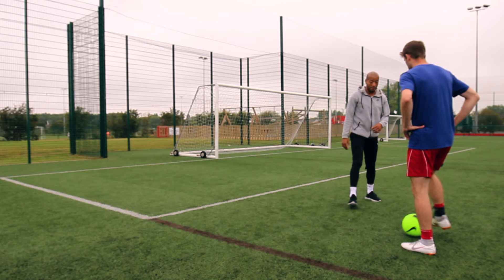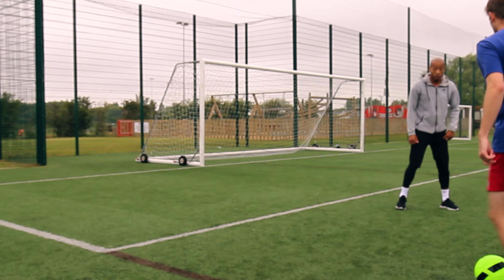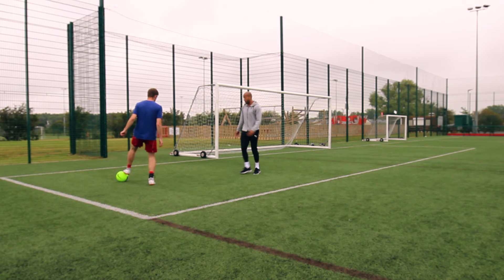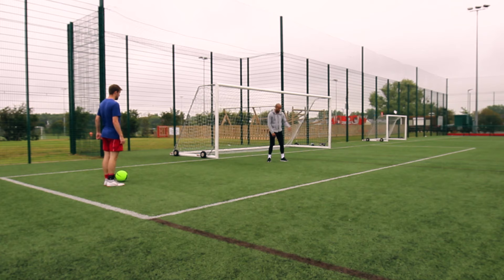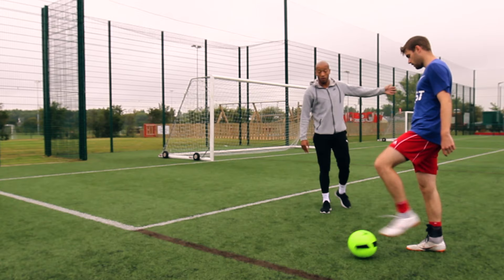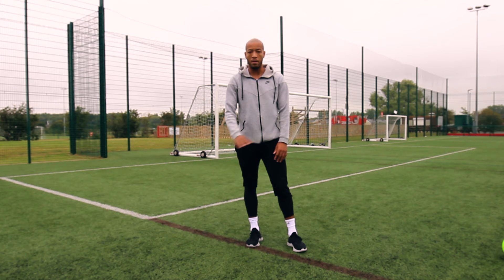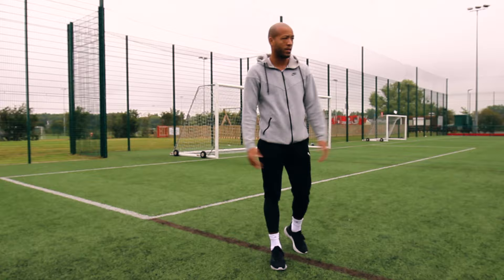Team defending is everything, and the relationships between teammates and your keeper are massive. The keeper can see the whole picture, and so can the second defender. If I'm the second defender and my primary defender is tight on him, I'm screaming to show him the line so I can get back into my position. Open your body up — never let them see your number — so you can see the runners coming in. If he's cutting inside he can shoot, roll, or play someone in, so you need to talk, listen, and see out the danger together to keep clean sheets.